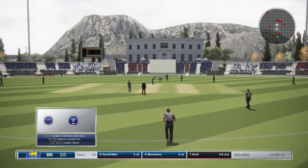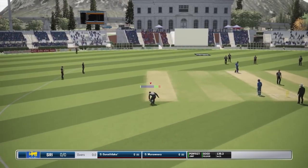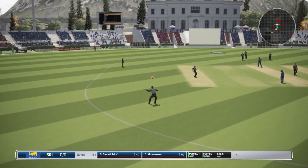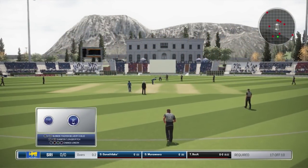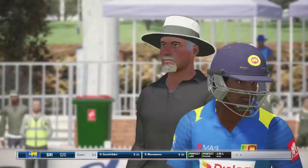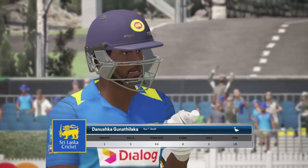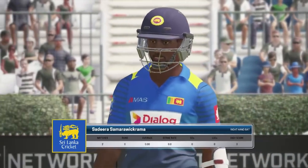Trent Boult to open the bowling here for the Kiwis. Gets a dot. Look at all the slips here for Boult - just bowling standard test match outswingers. Two dots in a row to start for New Zealand. 17 from 10 required now for Sri Lanka. That's out - surely that's out. A wicket for New Zealand. What a start - Trent Boult. Gunna Talaka goes. We're going to have a look at this on the replay.